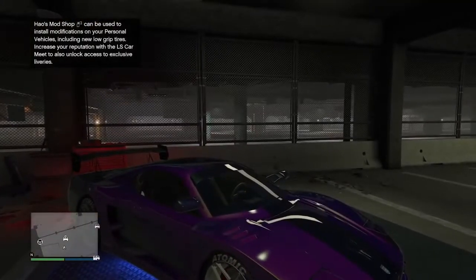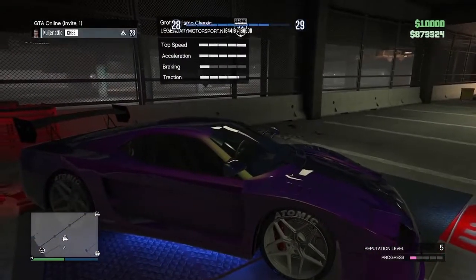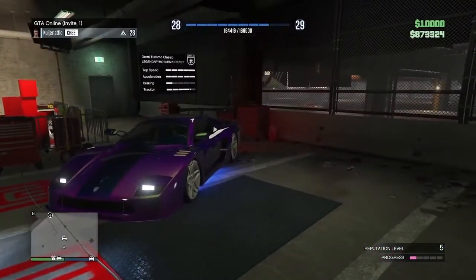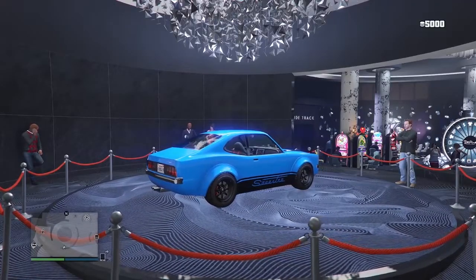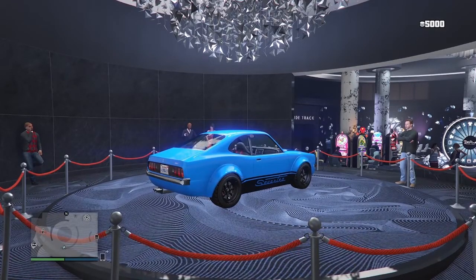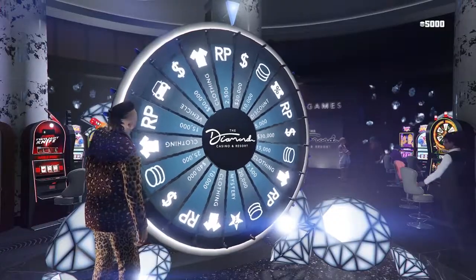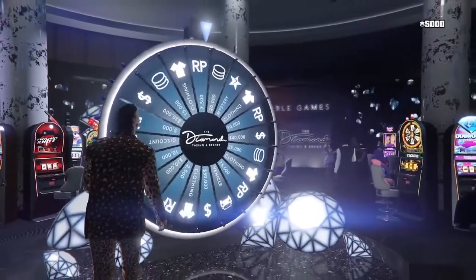The PS5 and Xbox Series test ride for this week is the Grotti Turismo Classic. On top of that, everyone gets free white square shades just for logging in. The podium vehicle in the Diamond Casino for this week is the Annis Savestra — don't forget to spin that wheel for a chance at this sports classic.